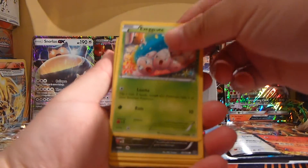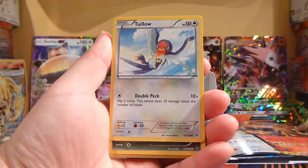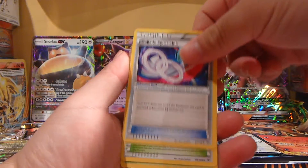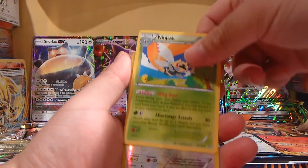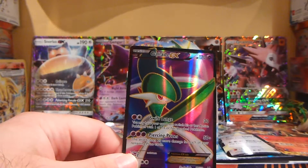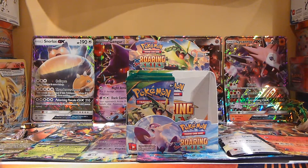Good thing about these Roaring Skies is that we don't get the annoying energy cards that come with the Sun and Moon. We have a Skyfield, a Ninjask, Reverse Tailow, and a Glalie EX. So our first EX out of the box is a Full Art Glalie — so far, so good.